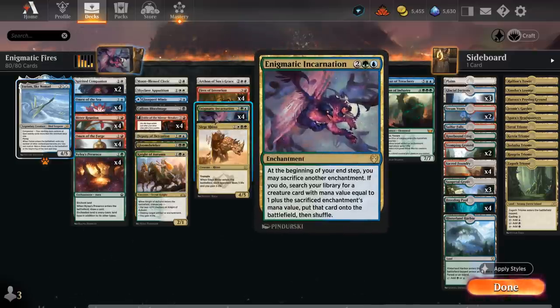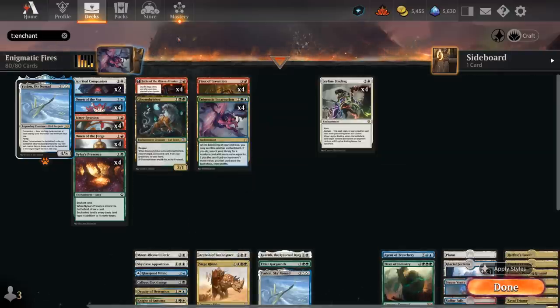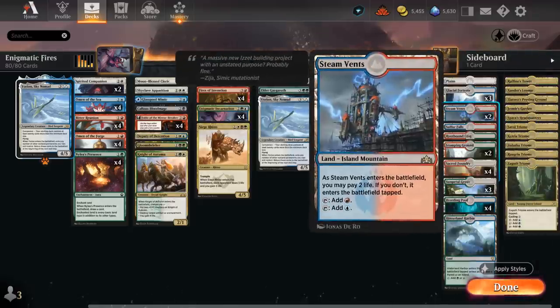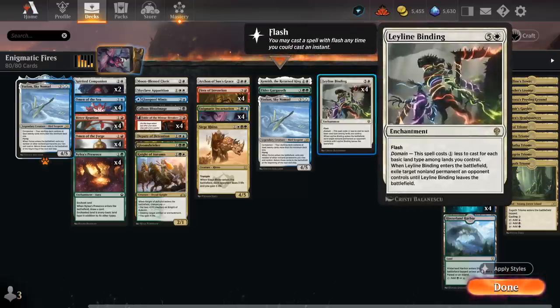Our key card is Enigmatic Incarnation — a 4-mana enchantment that says at the beginning of your end step you may sacrifice another enchantment. If you do, search your library for a creature card with mana value equal to 1 plus the sacrificed enchantment's mana value and put it straight onto the battlefield. We've got a ton of enchantments at 2 mana, a few at 3, a few at 4, and even some 6-mana enchantments with our 4 copies of Leyline Binding, which we can cast at a discount thanks to Domain if we control various basic land types. Between all the triome lands and shock lands, we have a ton of basic land types, so we can potentially cast Leyline Binding for just a single white mana.